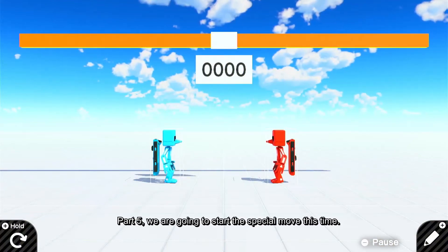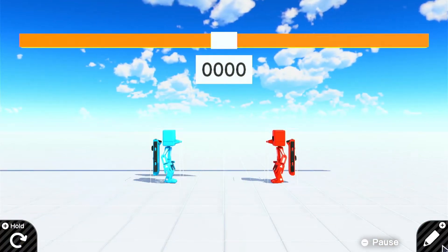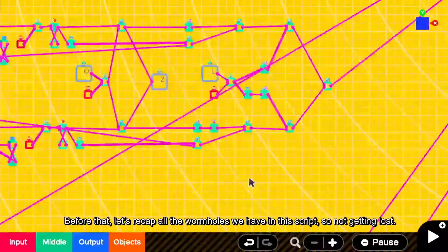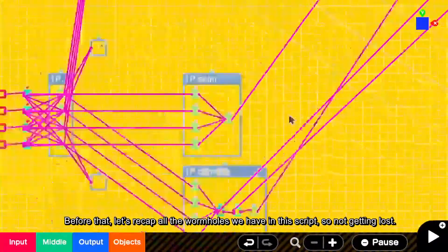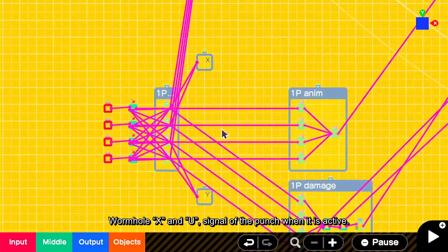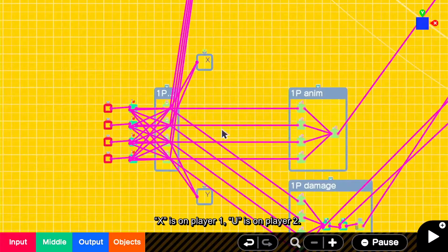Part 5. We are going to start the special move this time. Before that, let's recap all the wormholes we have in the script so we don't get lost. Wormhole X and U signal the punch when it is active. X is on player 1, U is on player 2.